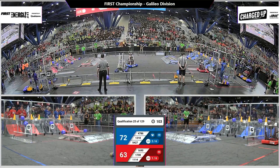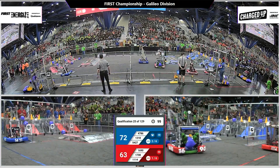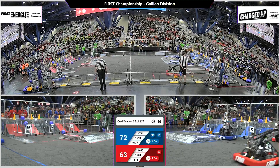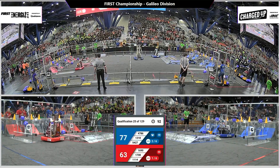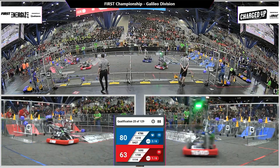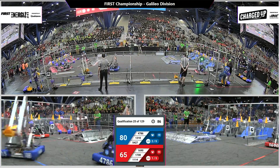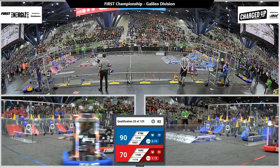All three Red robots are in the charging station — a little crowded there. 16-90, Orbit comes out with a cube. 17-08 is still waiting for their turn to grab one. Symbotics, they're back — they have a cone and they're going up high. Blue Alliance has the lead with 80 seconds remaining.